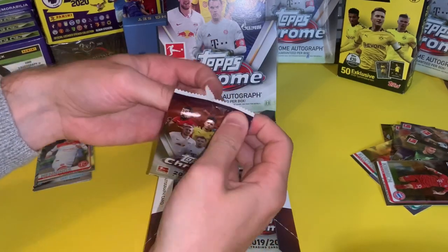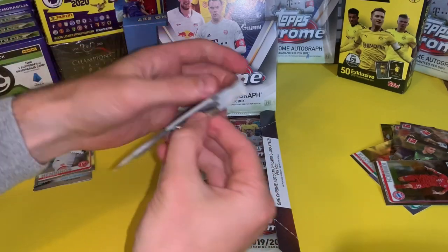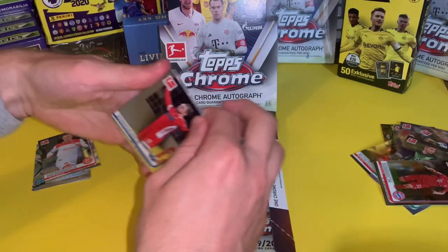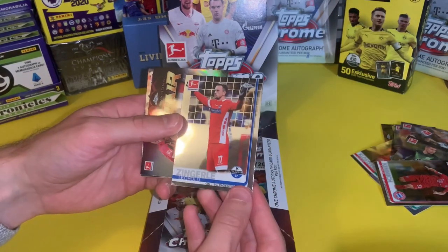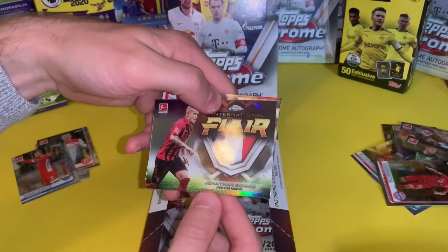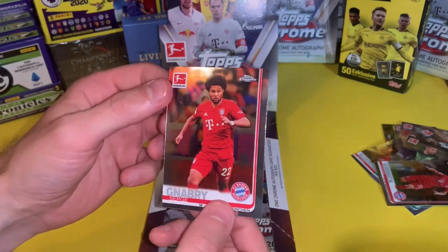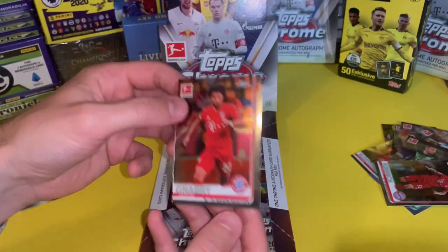Still waiting for an auto or a refractor — I've got a previous history of missing them, like in my last pack opening with a Schmeichel memorabilia piece. Another International Flair card: Jonathan Schmid from Freiburg, Abdullah Suleiman, and Serge Gnabry. That's cool. I really want to get Gnabry — I think he's a really good player. Underrated. Absolutely smashed Tottenham if you remember that game.